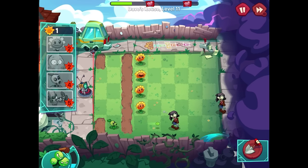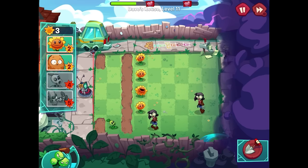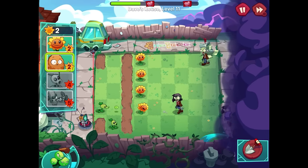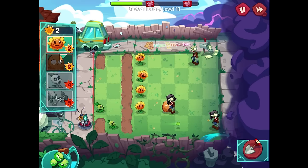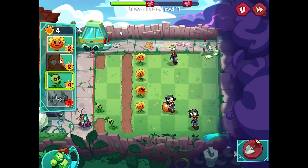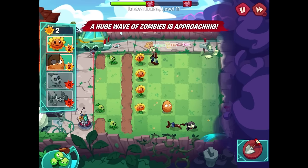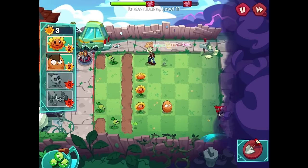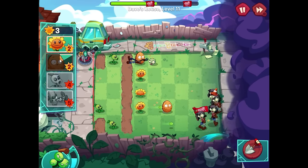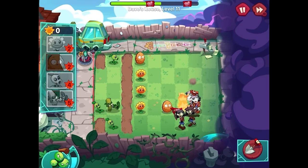Getting another peashooter as soon as possible. Got rid of that one zombie — I was really scared there. I might need to set up a walnut, but this is already pretty intense because I need a peashooter on the top lane now. I could also resort to the rake if I need to, but I'd rather not. I definitely need more on that top lane — these zombies take so much damage.